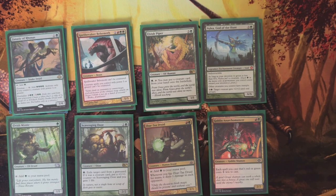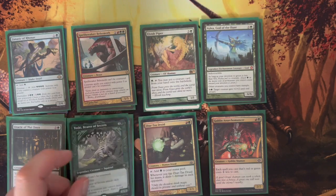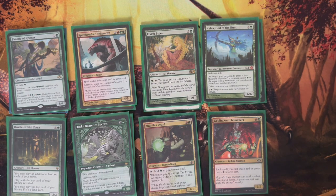One Nylea, God of the Hunt. Has Indestructible and if Devotion is less than 5, she isn't a creature. Other creatures you control gain Trample, which lets you pass excess damage to the opponent's life total. Target creature gains +2/+2 until end of turn. One Oracle of Mul Daya lets you play an additional land each turn and play the top card of the library if it's a land — essentially double land for the turn. One Toski, Bearer of Secrets — can't be countered, Indestructible, attacks each turn, and whenever it deals damage to a player, you draw a card. Gives the deck a little draw power.